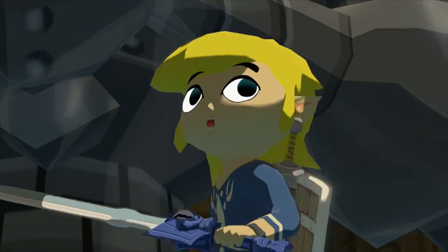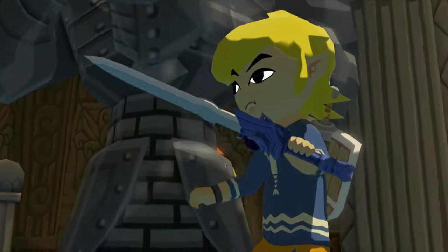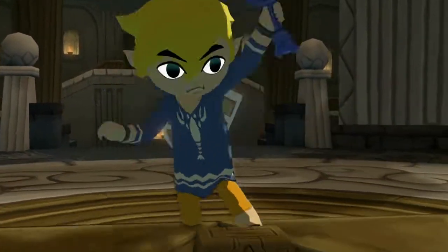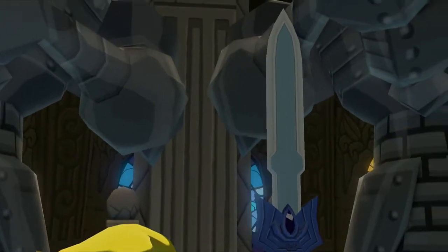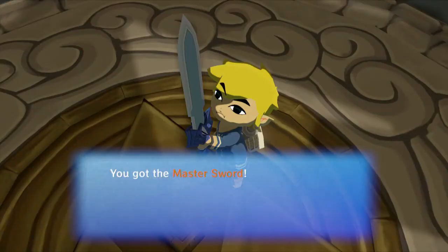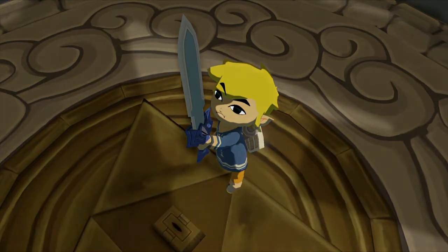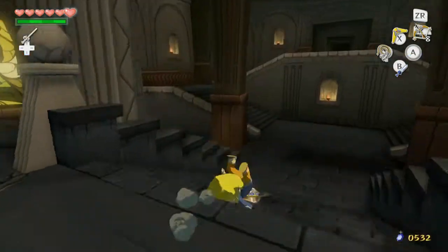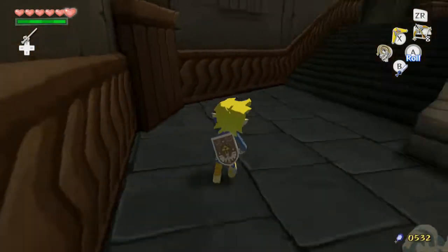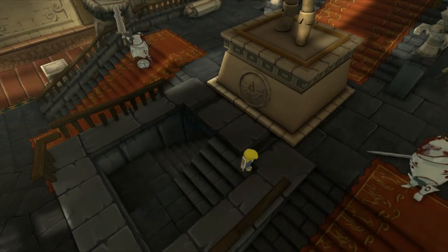Time was restored. You got the Master Sword — the legendary blade with the power to repel evil, once wielded by the legendary hero himself. Alright, let's do it. Let's go. I can roll up these stairs, no problem. That's good to know. Let's go up.